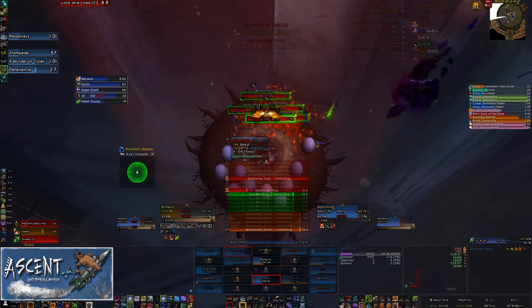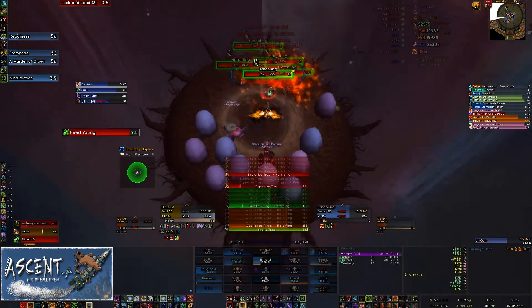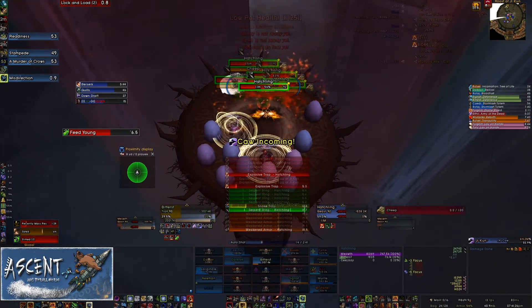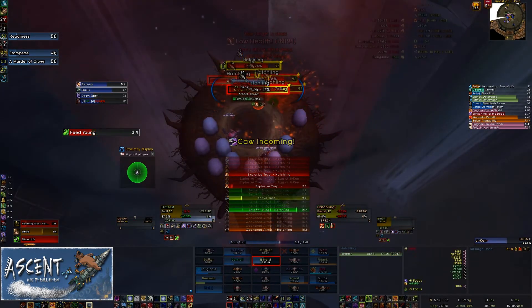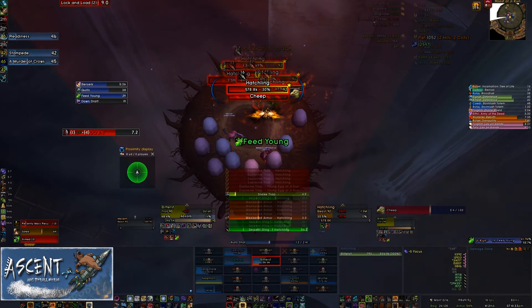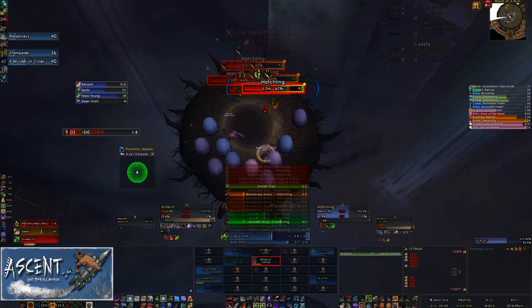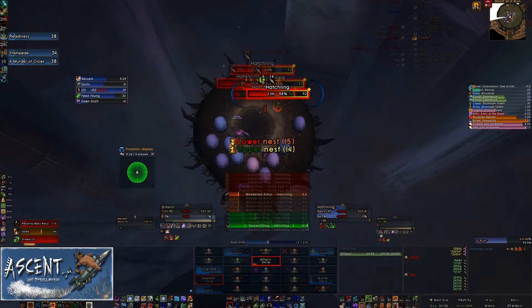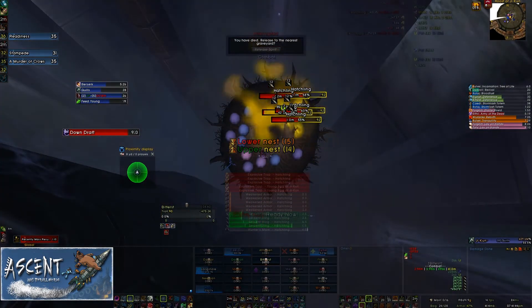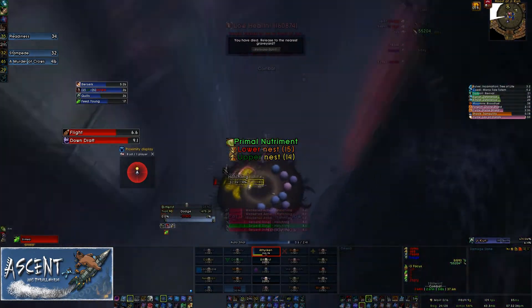I want to use a cooldown to reduce my damage taken. We do wipe here, but I want to show an example of being able to catch primal nutriment from the lower nests. Depending on the timing, you might want to either delay using your feather to go back to the main platform to avoid the downdraft — like I did the first time — but here you can actually use it to go up a little bit early, just before the hatchlings are finished off, and catch the primal nutriment from the yellow food globules that are hitting the lower nests.